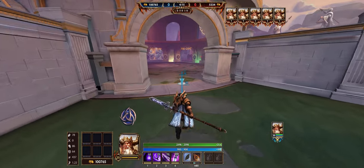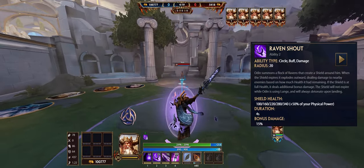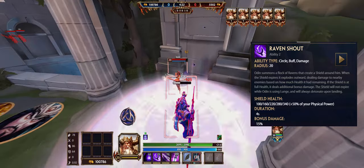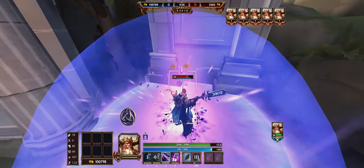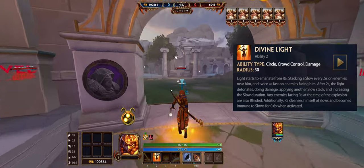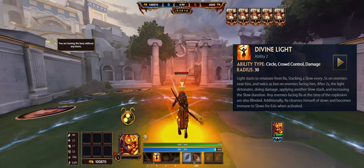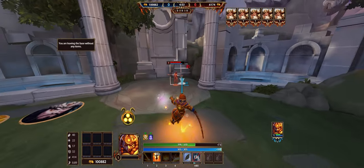Another blink mechanic works on gods like Odin or Ra. Odin's second ability, Raven Shout, deals bonus damage if the shield is full health when it explodes. Popping your two and waiting until it's about to explode before blinking on the enemy can help guarantee the bonus damage. With Ra, his second ability also has a long wind-up time and it's easily reacted to, so try doing the same thing with him to pull off a surprise flashbang attack.